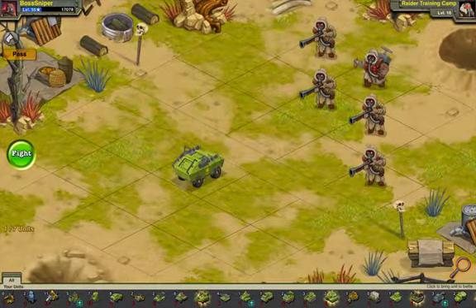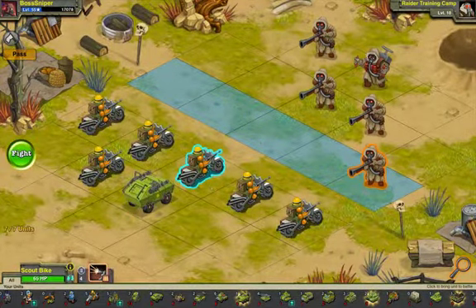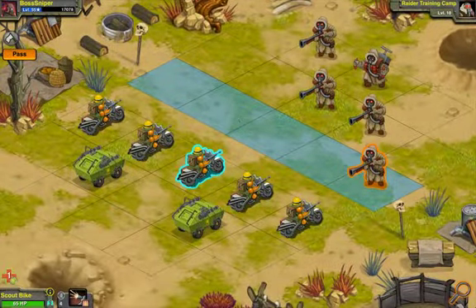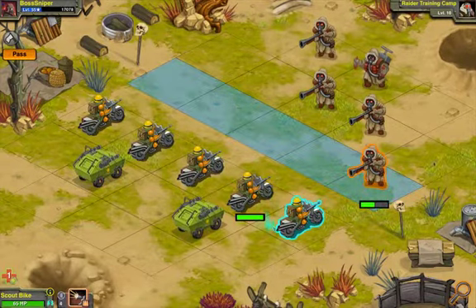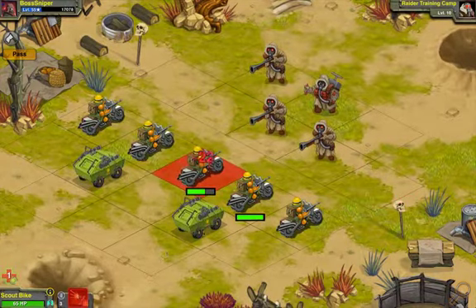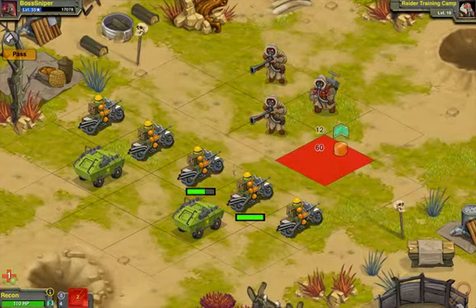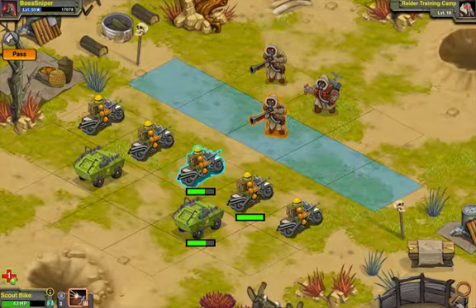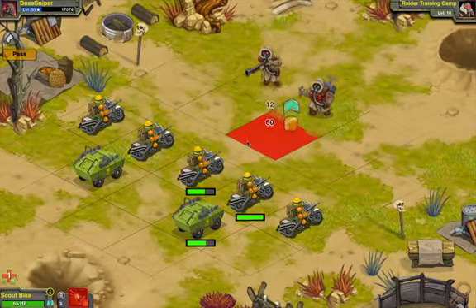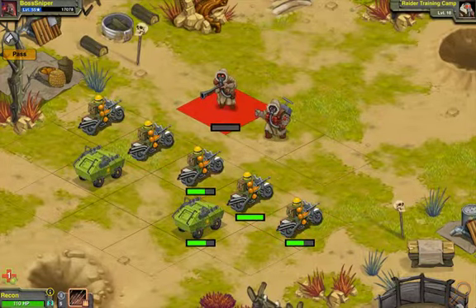We're going to compare it to the recon unit number one. So we're going to move that up there and put two recon units. They can only hit the front line, which is terrible. They actually do kind of well against level 10 units — level 10 raiders. As you can see, the recon unit at level 2 just took that one out, and it's just under doubling by about 20 points when the recon unit is at level 2. So I would pick the recon unit over it.